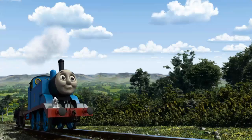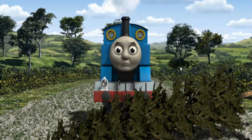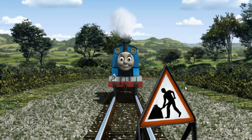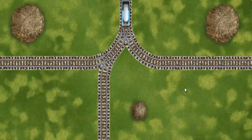Thomas went through the countryside. Suddenly the tracks were blocked. Thomas had to stop. He needed to go a different way. Show Thomas the track that goes nearest to the smallest haystack. Thomas was on the long track. He needed to go a different way. Find the track that goes nearest to the smallest haystack.